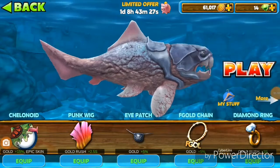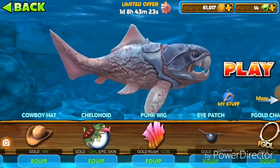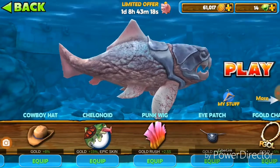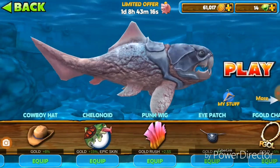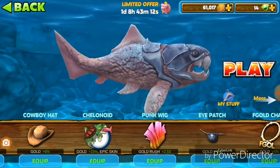So yeah, this is how I did it. Okay guys, as you can see my shark is completely stripped and has nothing on. What you want to do is buy the skin wrap — the Chelenoid — which is 60 gems and gives you 15% more gold.